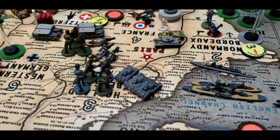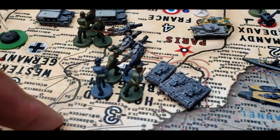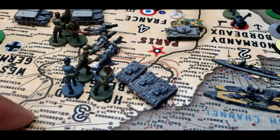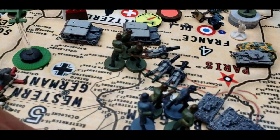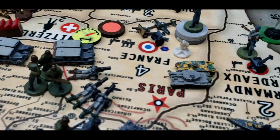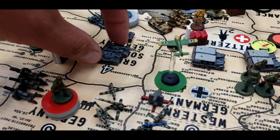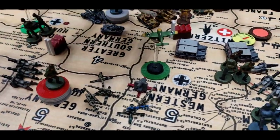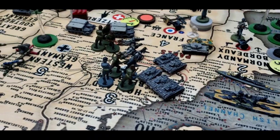Battle for Paris: we have three German armor, four infantry, and two artillery coming from Holland into Paris. Coming from Germany, one artillery, three infantry, and two mechanized infantry are also attacking Paris.